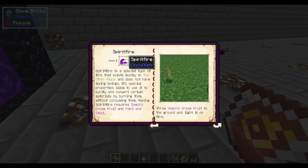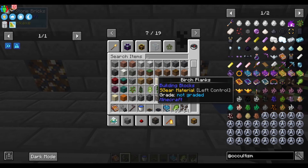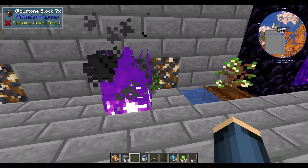Now you're going to need spirit fire. You're going to grab your demon dream fruit and place it down on the ground, set it on fire, and now it's purple fire — this is spirit fire. It never goes out. You don't actually need netherrack, at least not in line.